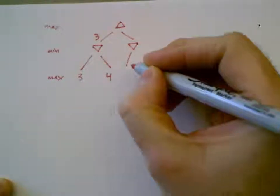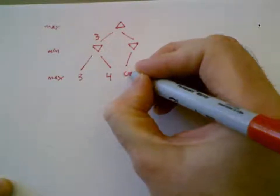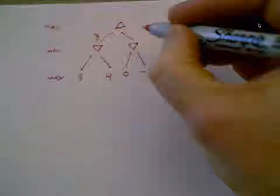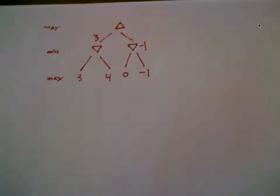Over here, maybe things are different — maybe it's just really bad. Maybe the terminal states here are 0 and negative 1, and therefore Min is of course going to choose the negative 1. Now what's the minimax value of the root node? 3. Yes, exactly, because we control what's going on — we want to maximize things. This node has a value of 3.